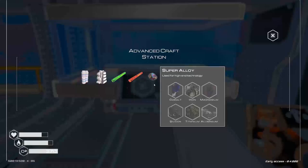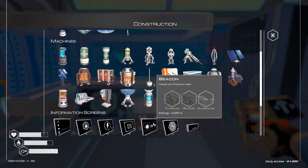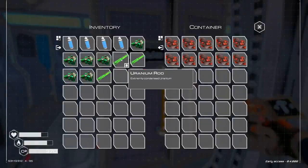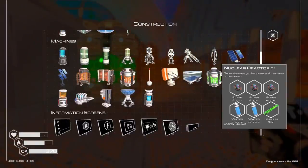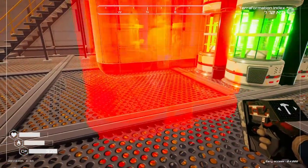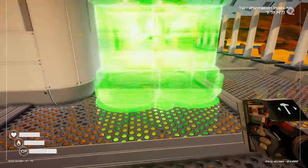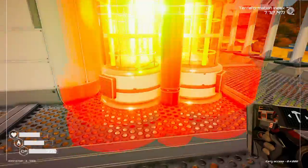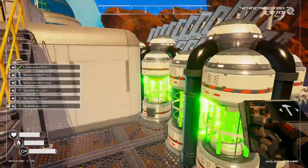I'm going to take all the uranium I have and turn it into rods. That's all we have enough for. I'm going to do the same thing with the iridium. So we have enough materials now for the nuclear reactors again. Let's put down two more because we're going to need more power for what we're about to do. Can I not line this up correctly? Oh, there we go. And I think we'll put one more. We are now producing 201.